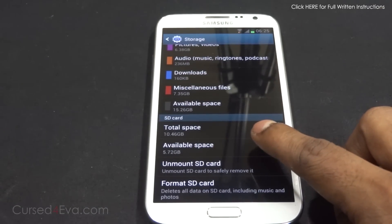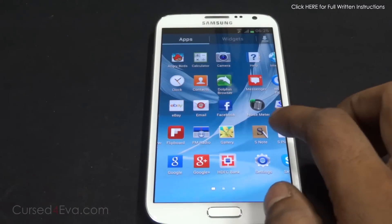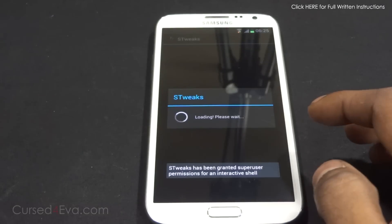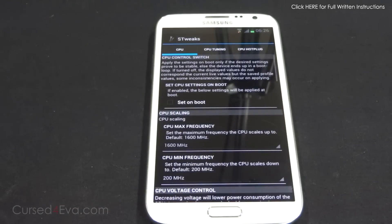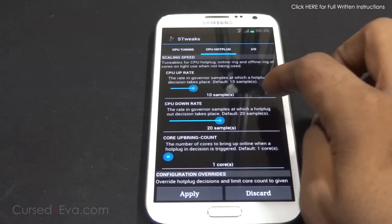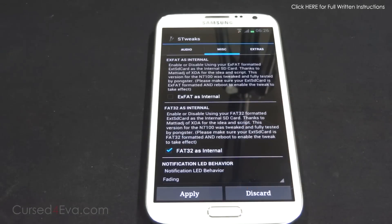And my SD card now shows as 10.46 gigs. If you want to remove this mod for whatever reason, go to apps and open S Tweaks. The first time you open S Tweaks it may ask you to grant superuser permissions — just select Grant. Then scroll down, uncheck the option, hit Apply, reboot the phone, and your memories will be back the way they were.